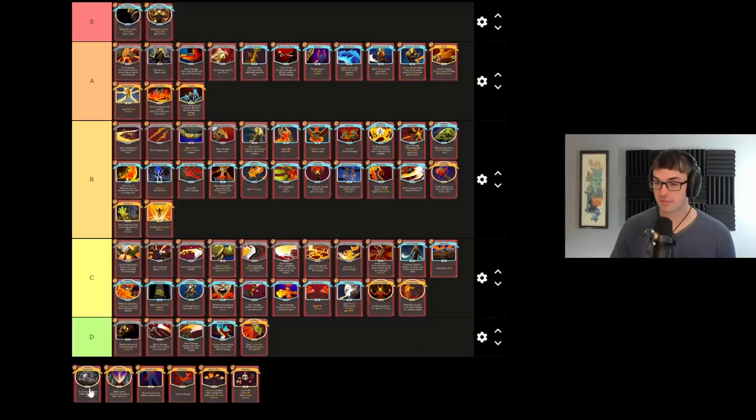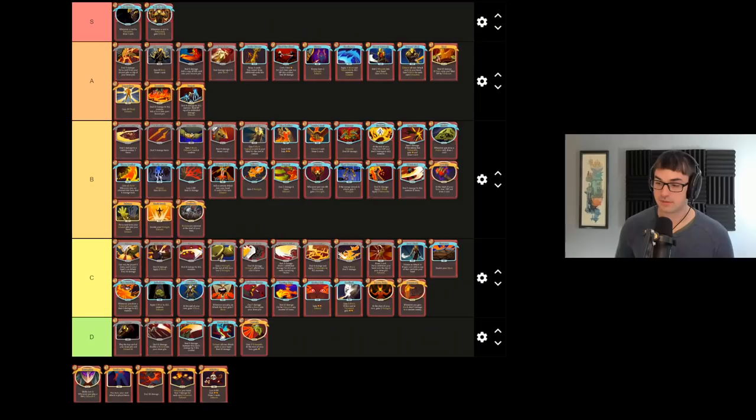Barricade is a weird one — a very big, expensive card at three cost, letting you retain block from turn to turn. If you're not able to generate excess block, then Barricade does absolutely nothing for you. But if you are able to generate excess block, then Barricade can be an incredible way to keep your block from turn to turn. This becomes particularly useful in the late game when enemies deal very large amounts of damage but frequently have turns where they do not attack you. So Barricade allows you to generate block on those non-attacking turns and carry it over to the really big damaging turns. Definitely not a card for the early game, very much one for the late game, but one that can become an incredibly important part of a core strategy.